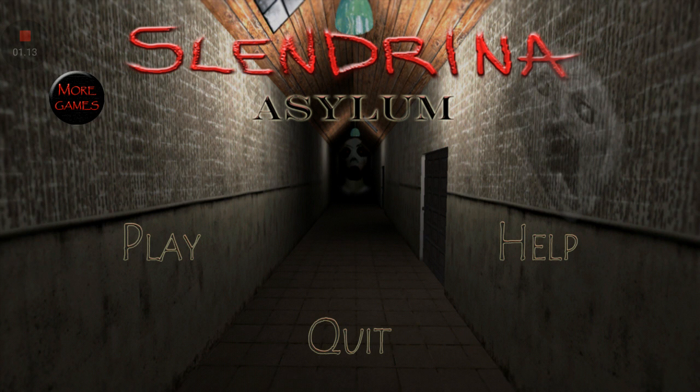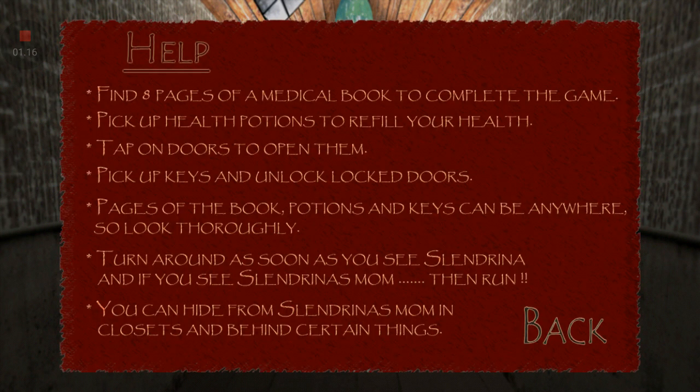This is also the scariest Slendrina game that I've ever played back then, including there are new enemies in this game. So we got this help screen so we could learn more. Find eight pages of a medical book to complete the game — a medical book! That's why the poison games said it was medical books, they're taking the idea from this game. Pick up health potions to restore your health.